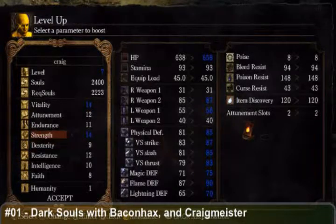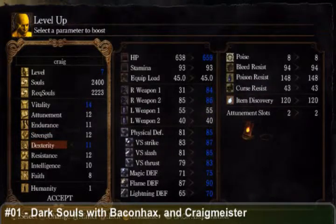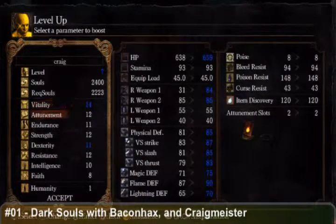So what do these things do? Vitality is hit points. Attunement is the number of magic spells you could equip. You see on the very right side the Attunement slots — that only has two right now. We can only equip two magic spells, but since we're just starting out and most Pyromancer spells, we only use that one magic. There's other spells you could learn, and this is the beauty of the Dark Souls game. It's a beautiful game.